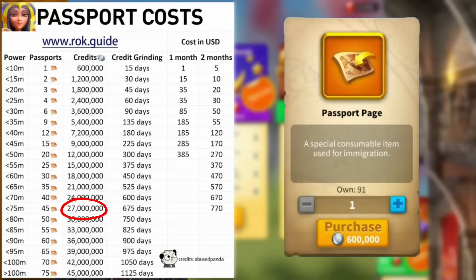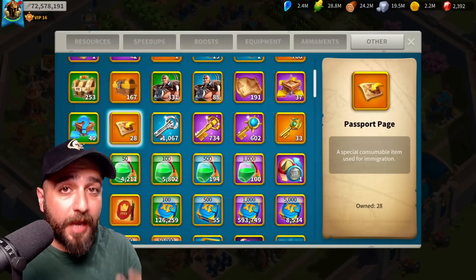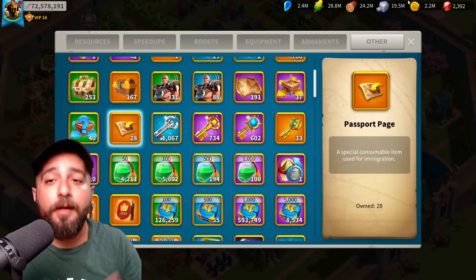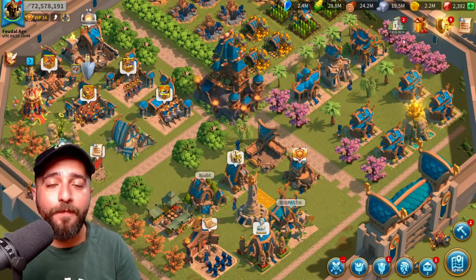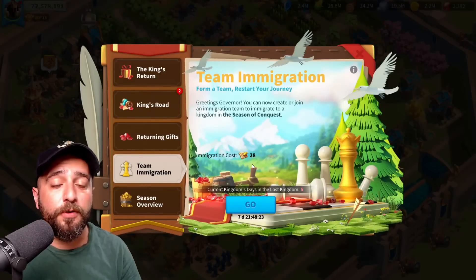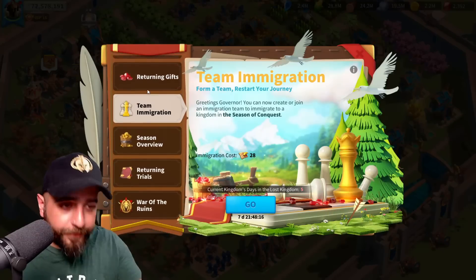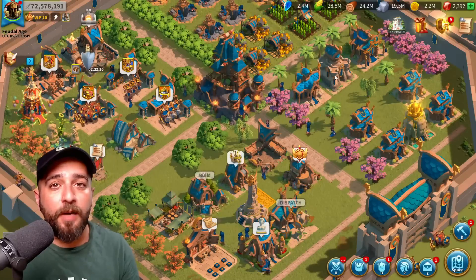45 pages would cost 27 million alliance coins. Since I already have some passport pages — 28 of them — I can actually purchase the remaining pages with coins and migrate to any kingdom I want. But instead of spending 45 passport pages, we can actually migrate for only 28 passports instead of 45. It's called team immigration, and I triggered this whole thing just by not logging in for 30 days.